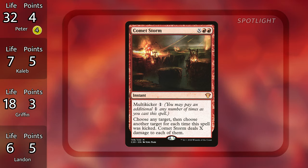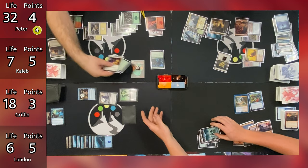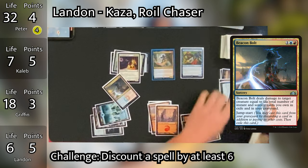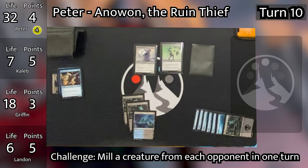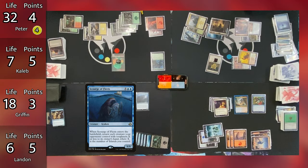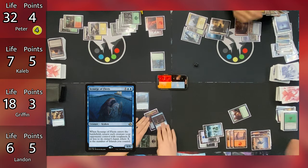Griffin untaps, draws, plays Murkwater Pathway, and taps six mana to cast Archetype of Imagination — giving all his creatures flying and making all opponents' creatures lose flying. He then taps two mana to cast Micaios the Luminarch for X equal to one. Griffin swings all available creatures at Caleb for 13 total damage, dropping Caleb to 7, and Griffin gains four life from Brian Stoutarm's lifelink. Landon then taps three and Kaza to cast Comet Storm with X equal to 2, kicked four times, targeting Leonin Relic Warder, Notion Thief, Mangara of Korondor, and Archetype of Imagination — dealing two damage to each. Griffin responds by tapping Mangara to exile the Whispersteel Blade, then Comet Storm resolves killing his creatures. When Leonin Relic Warder dies, Caleb gets Retreat to Kasandu back.